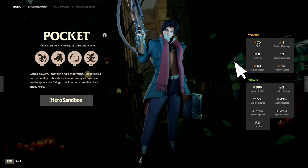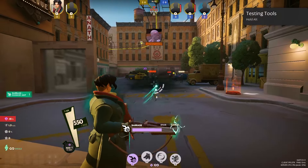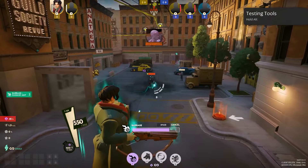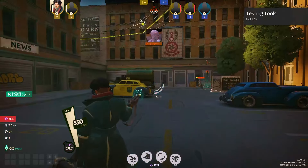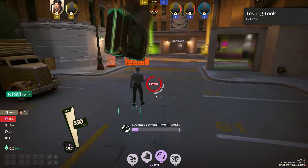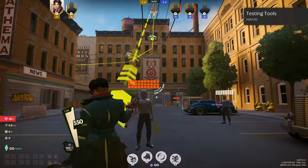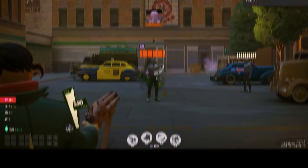Pocket is a caster who specializes in area control and mobility. Their abilities are Barrage, which launches projectiles that damage and slow, granting damage buffs on heroes that it hits; Flying Cloak, which sends a cloak forward with a recast option to teleport; Enchanter's Satchel, which hides in a suitcase dealing damage upon exiting; and finally Affliction, an AoE non-lethal damage over time ability.